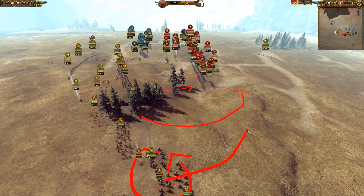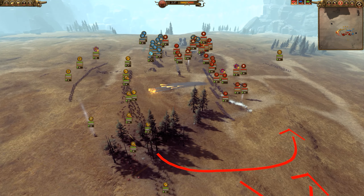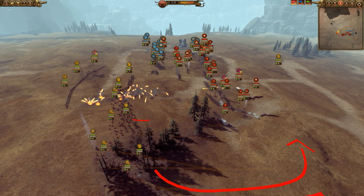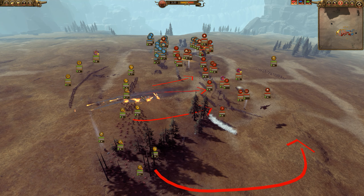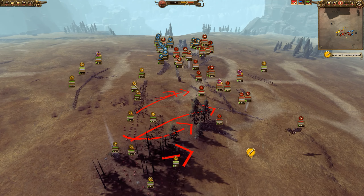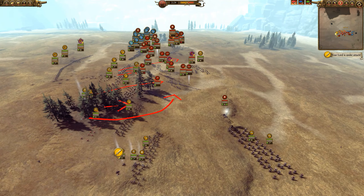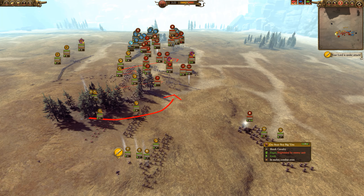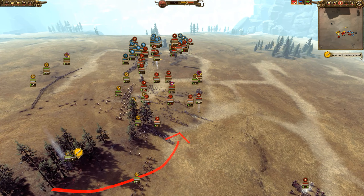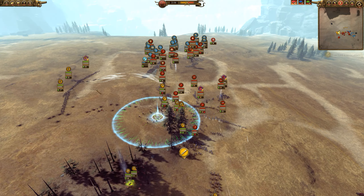My leader squad of Orc Boar Boys is going to be coming over here. Savage Orcs and the Savage Orc Biggins are going to be coming over here as well. Meanwhile, I'm going to try and let the Savage Orcs hit their Halberd line first, and then we're going to put two Squig Herds and the Squig Hoppers into the front line, and then I'm going to flank with another Squig Herd. You can see Boris Todbringer is going to try and stop our Orc Boar Boy Biggins. Our Goblin Wolf Riders were not found out, so now we are into the Sunmaker, silencing them.